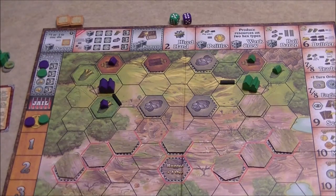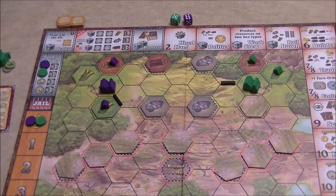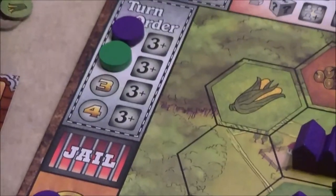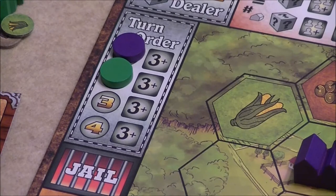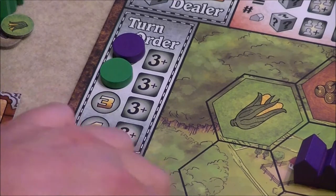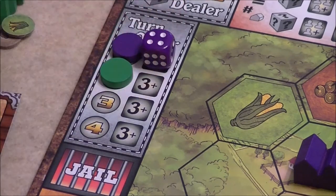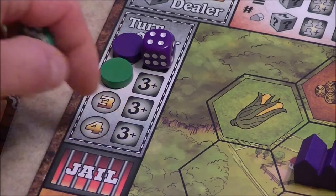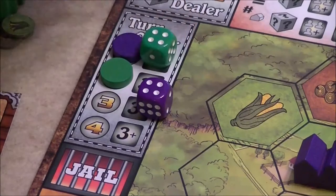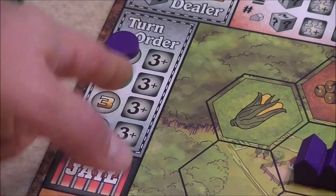With the game initially set up, the discs are on the start of the influence track, and turn order is determined by a roll-off — purple player goes first, then green. This is a dice worker placement game: you roll dice and assign them to various spaces on the board. For the turn order space, as long as a die has a value of three or more, you can claim a turn order space to change it. The next space is the dealer — any die number can be placed there, allowing you to add plus one or minus one to another die on the board, or take a loan token.